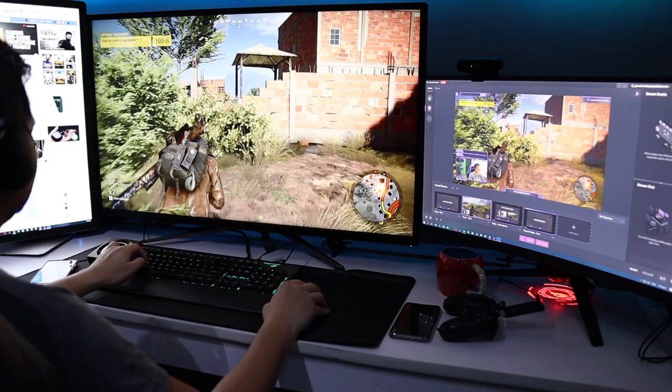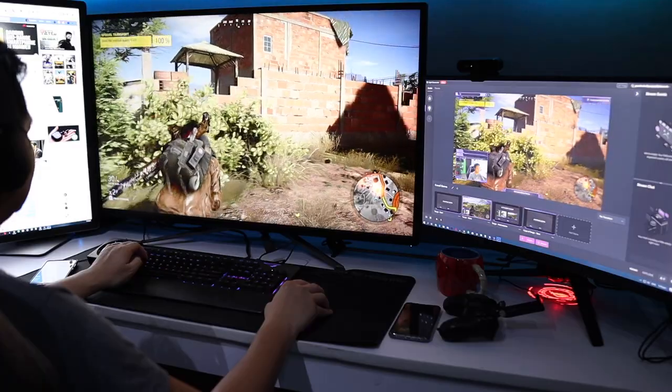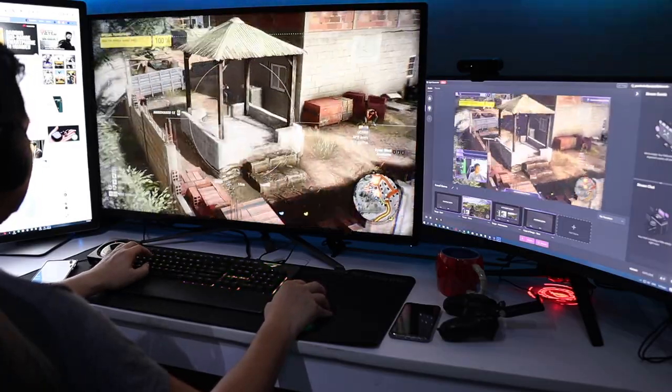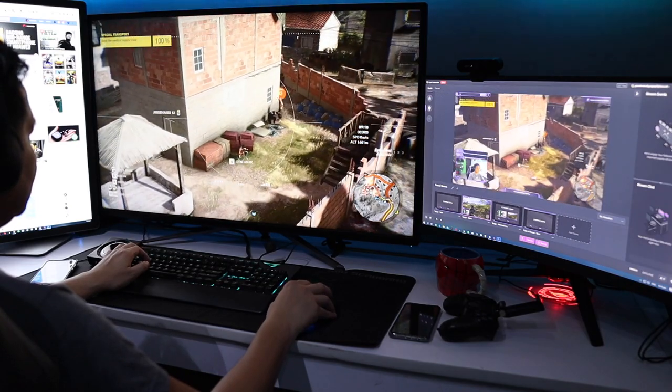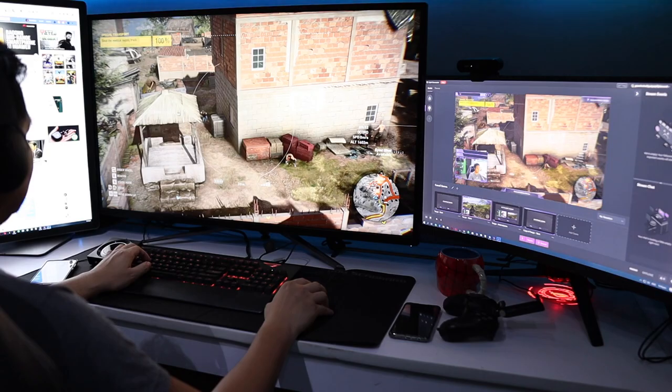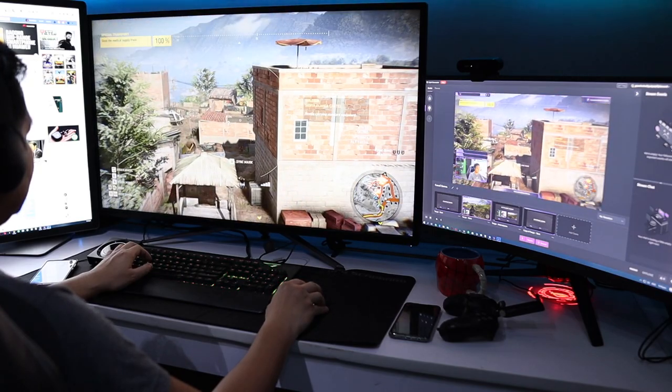Those features are available, but only use them if you have proper lighting conditions or have invested in lighting equipment for your streams. You can also invest in a secondary or third monitor if you want to — this will allow you to see several sources that are running and switch to various scenes without going through the in-game HUD, which is very useful.